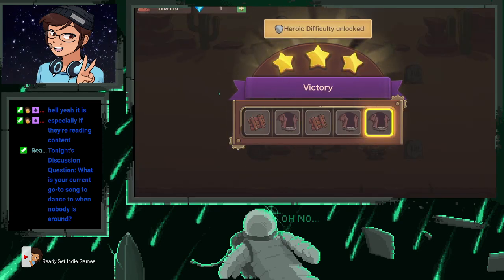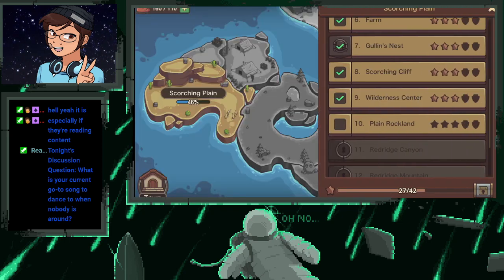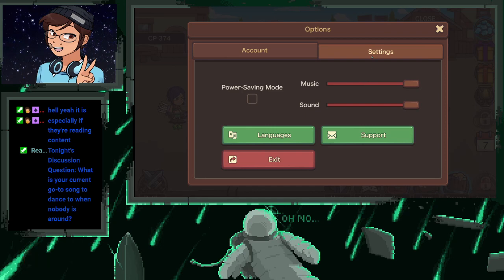We'll leave that as our last fight. We got some armor — if it's good or not, that's still for discussion. But that is Tiny Heroes 2, and again it is available on PC and macOS through Steam, and it is free to play. So if you liked what you saw, definitely go ahead and check it out.